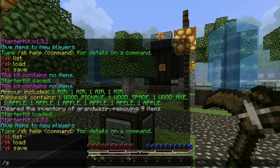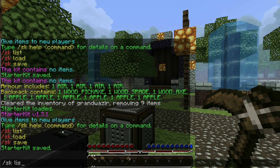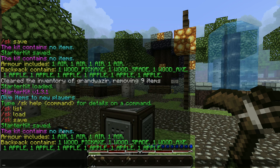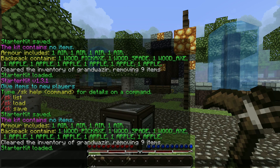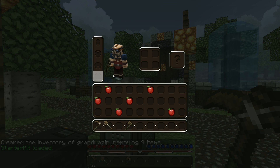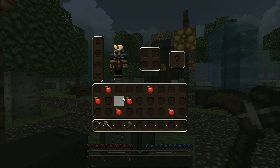So if I type SK save at this point and then SK list, you can see that my kit contains the items that I've just placed in my inventory. If I clear my inventory and then load the kit, you can see that all the items are back in the exact same place. You're guaranteed consistency of new players' inventories — items won't be randomly placed. It's exactly the same as when you saved it. Really helpful.